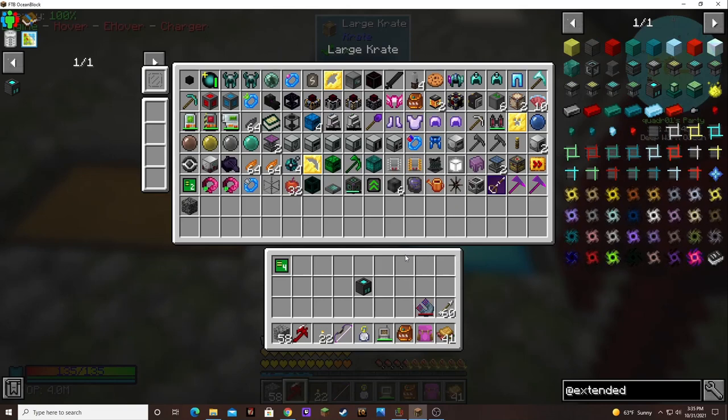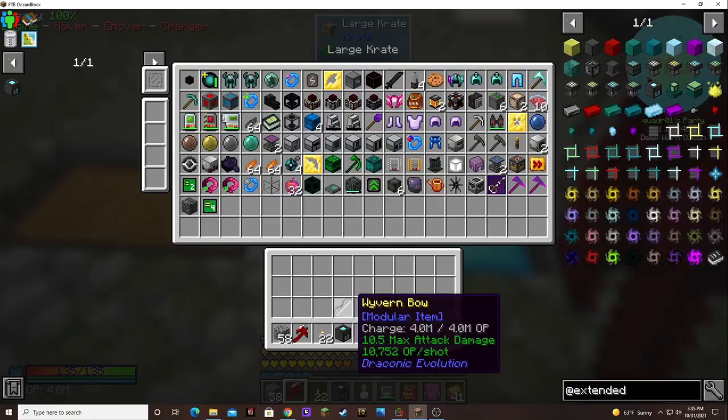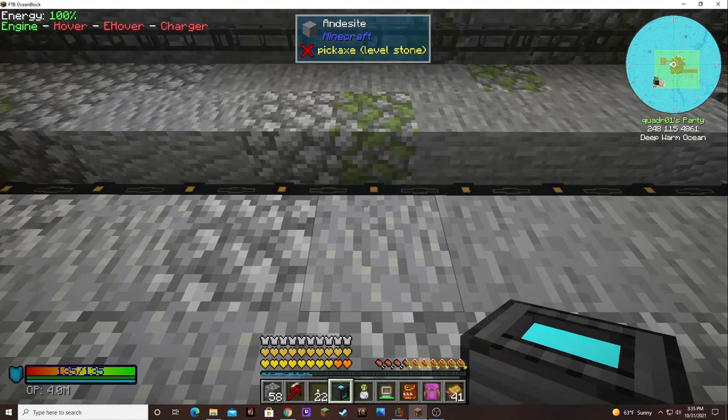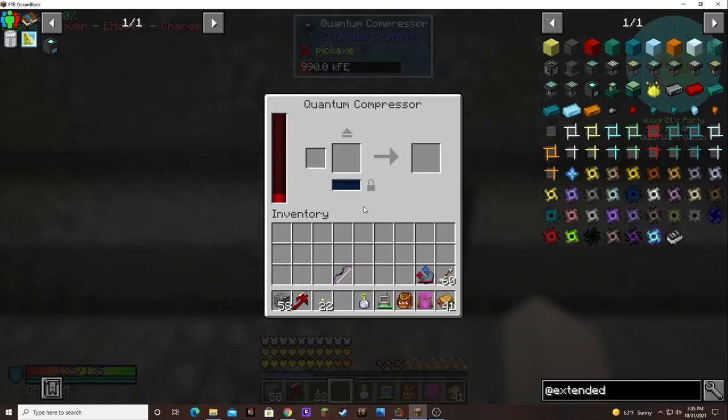I've never played with this mod before. The shiny quantum compressor — it's not a sensor. This is probably the input slot. This is probably where it's doing an action.